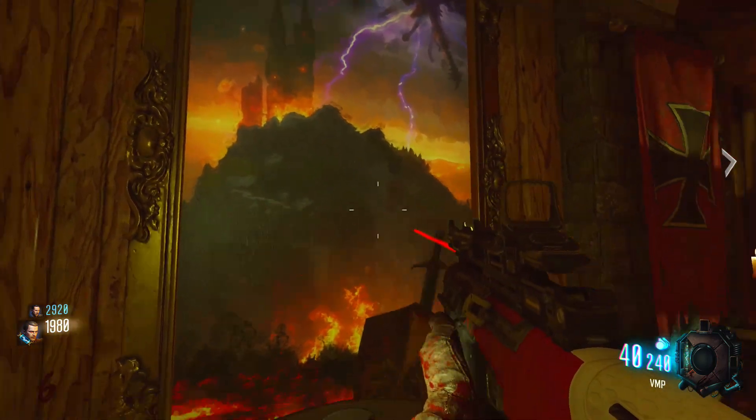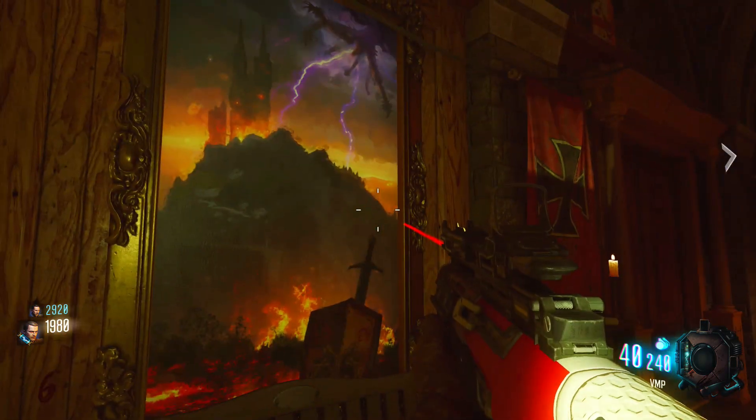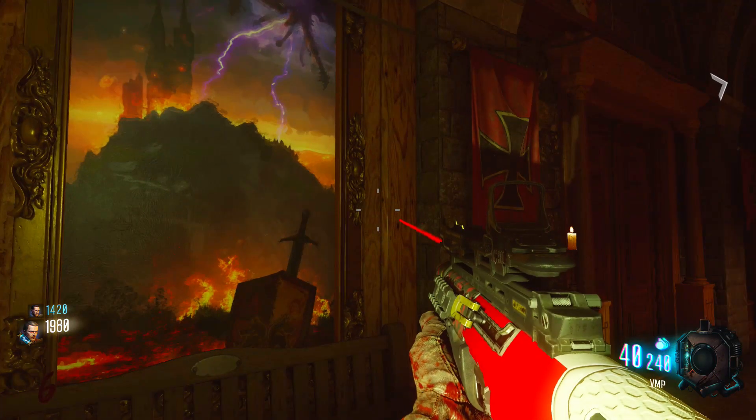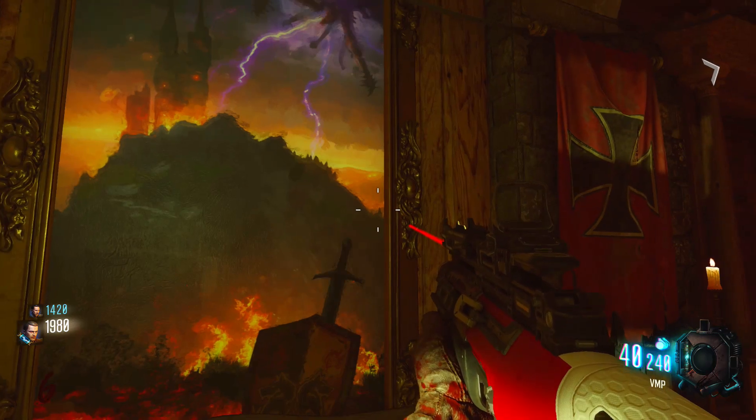I was like, wait a second — there's the Kraken thing from Shadows of Evil in the top right corner of this painting. And I started thinking about it. What is this depicting? Is this depicting the impending doom of the zombie storyline? Is this depicting the impending doom of this map?